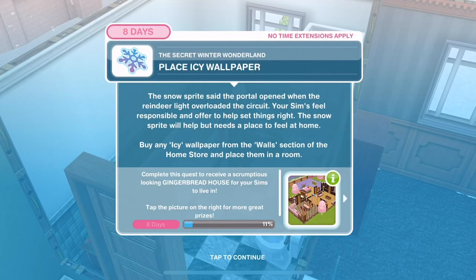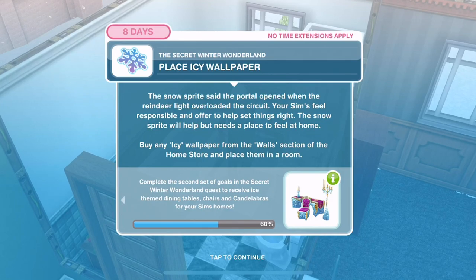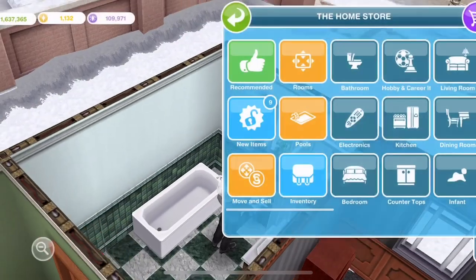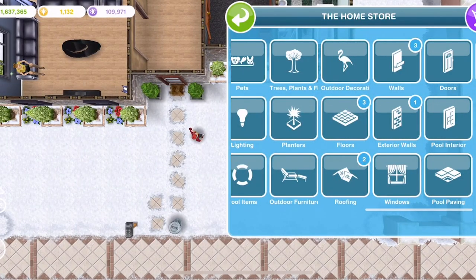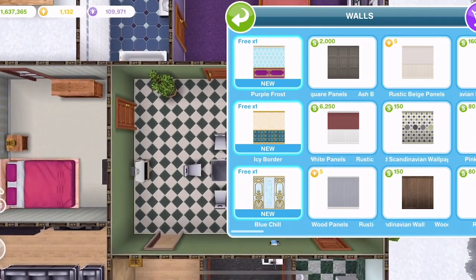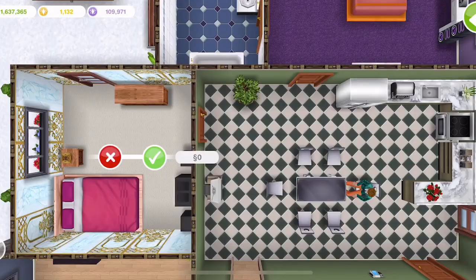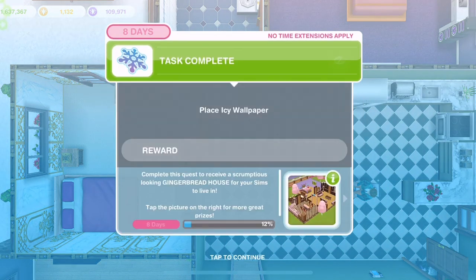Place icy wallpaper. The Snow Sprite said the portal opened when the reindeer light overloaded the circuit. Your Sims feel responsible and offer to help set things right. The Snow Sprite needs a place to feel at home - buy any icy wallpaper from the wall section. In the wall section these are the three we unlock. Let's go for blue chill - place that down. Completed.